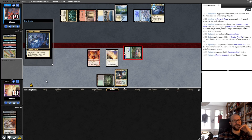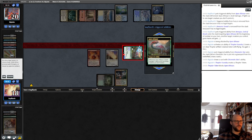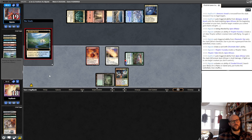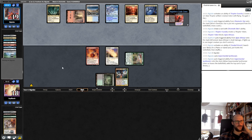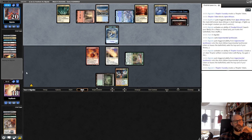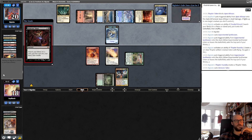Oh, he can make a 1/1, so it doesn't have Trample. Okay, he's still good. That's still a good turn 3, I guess. Now he has more chump material. I think next turn we double the Solitude since we can gain life. He has a Demonic, so he can produce this combo stuff next turn, but he doesn't have any mana to go for it immediately.